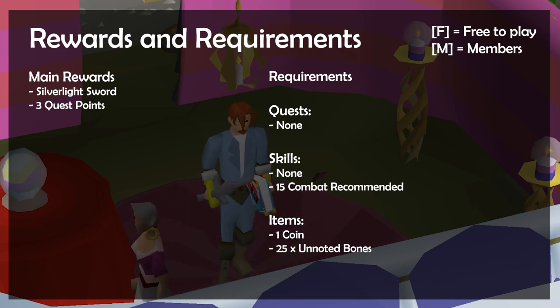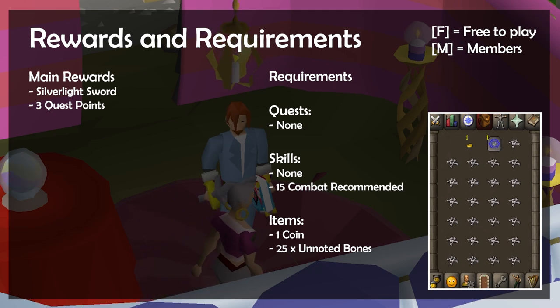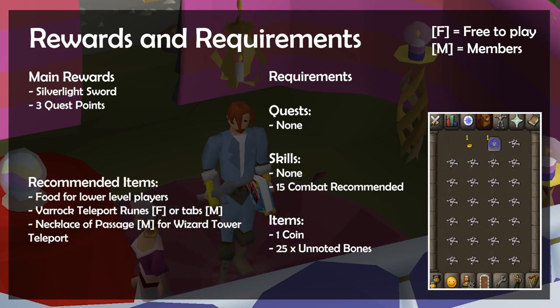In terms of items, you'll need one coin and 25 unnoted bones. Also, if you're low leveled, then bringing a few pieces of cooked food for the boss fight late in the quest can be helpful for dealing with some level 7 and level 20 dark wizards.